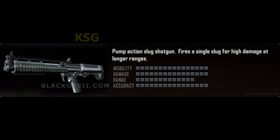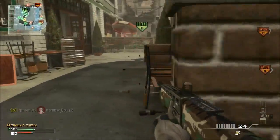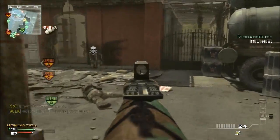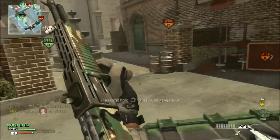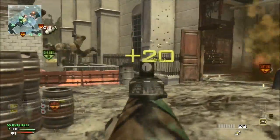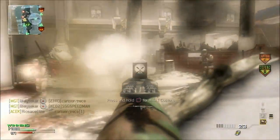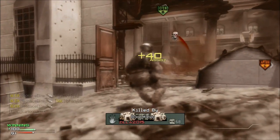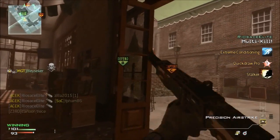For the last one, we have a pump-action slug shotgun — the KSG. It fires a single slug for high damage at longer range. Basically it's like a short-range sniper. The slug won't spread like buckshot. So you have one bullet; if you hip-fire it, it's like a sniper. You need to hit the guy or you're in trouble. It's kind of like quickscoping with a shotgun. It's deadly at short range, but if you miss it, you're done.